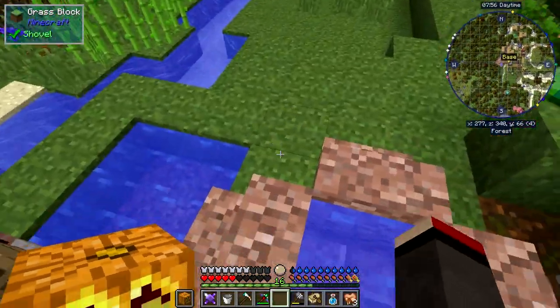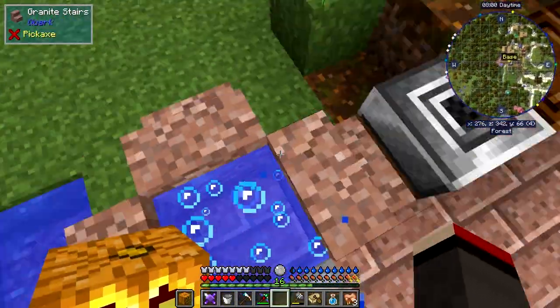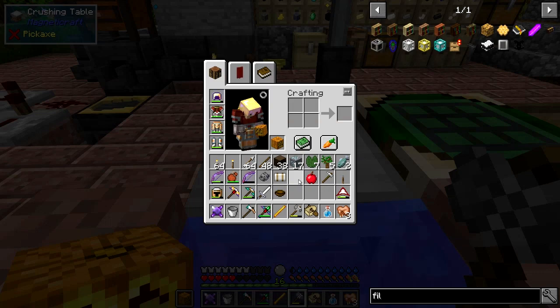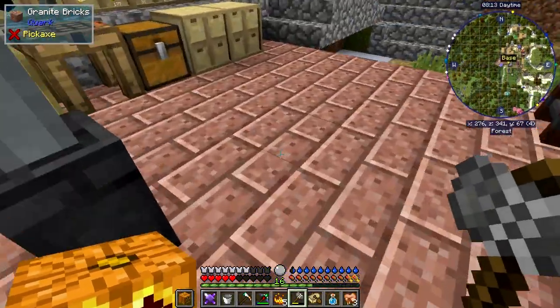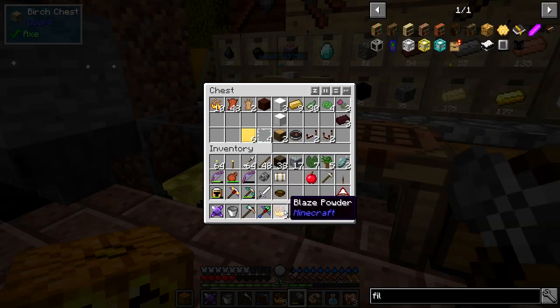The other thing I did: I built a little pool here, just beside this area. When I put a blaze rod down now I don't get set on fire - that's an easy fix. I've got a few blaze powders now in stock ready to go.